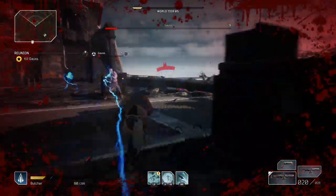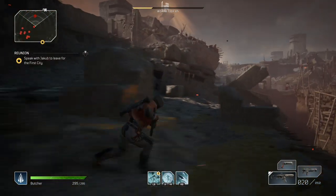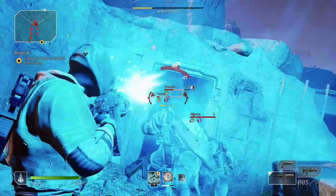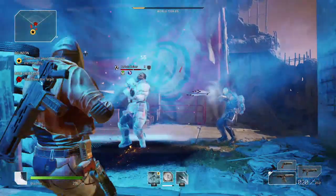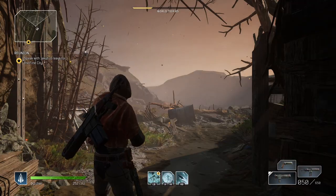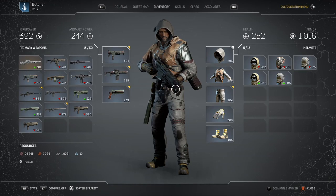I will give you a general idea how the trickster works, what's the skill tree, what it's all about and how you can make a proper build. I will explain everything really easy and simple! Basically you have 4 layers of how this game operates, or how you can make your build.